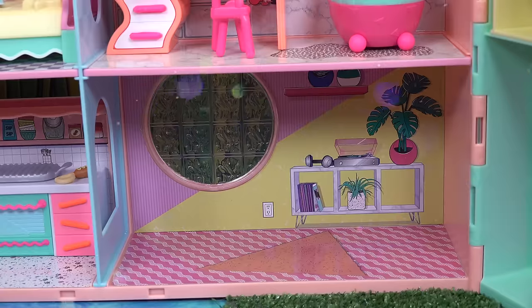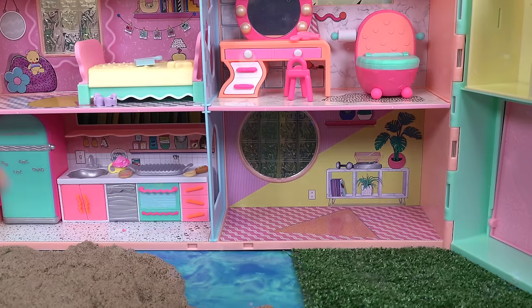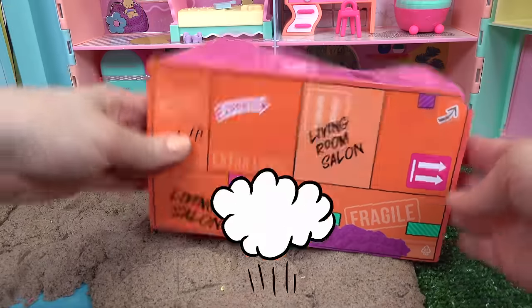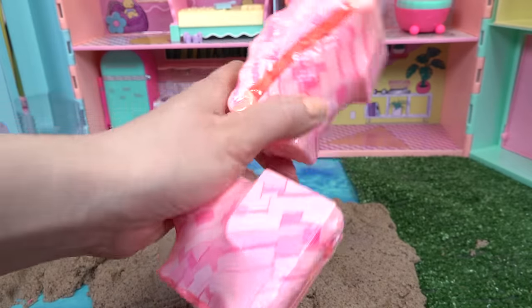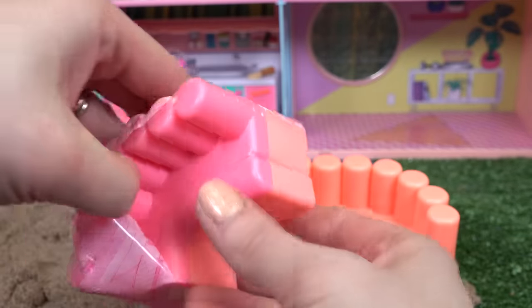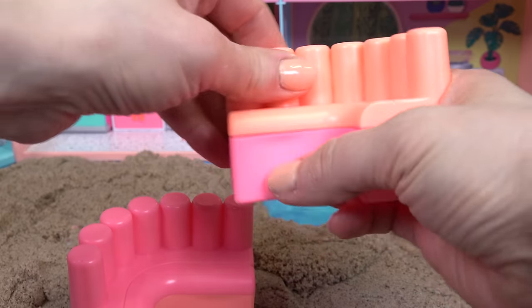Oh look, we've got one more room to do — can you guess which one is left? It has a plant and a record player. If you guessed living room, you're right! Here we go, another shipment. Orange and pink — oh look, when we put it together it looks like a couch!